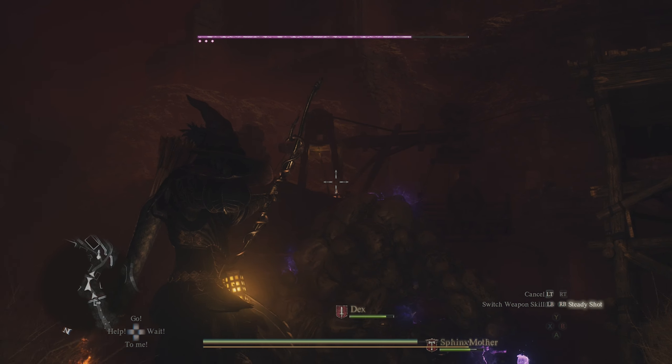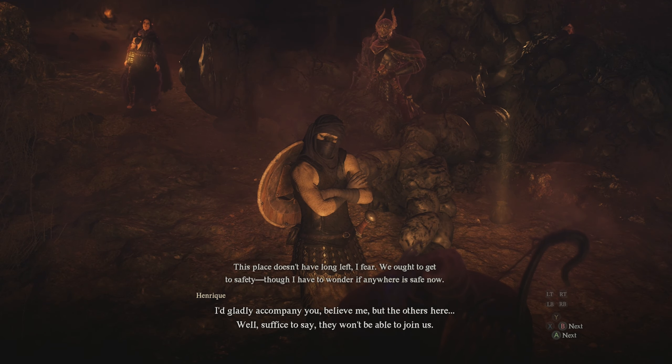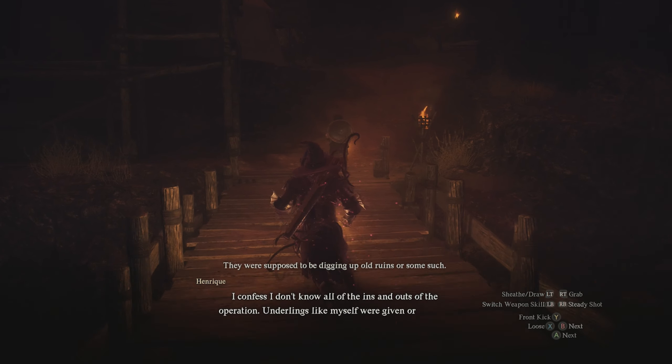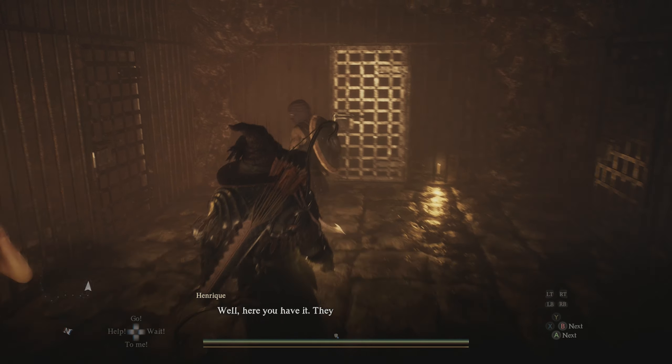Once you eventually take out the golem, you're going to be approached by a guy named Henrique, and he's going to speak with you before you can actually enter into the camp. You're going to have a decent amount of dialogue with him, and once he finishes, you're going to be tasked with following him. He'll take you through the camp and down into where there's a bunch of jail cells.